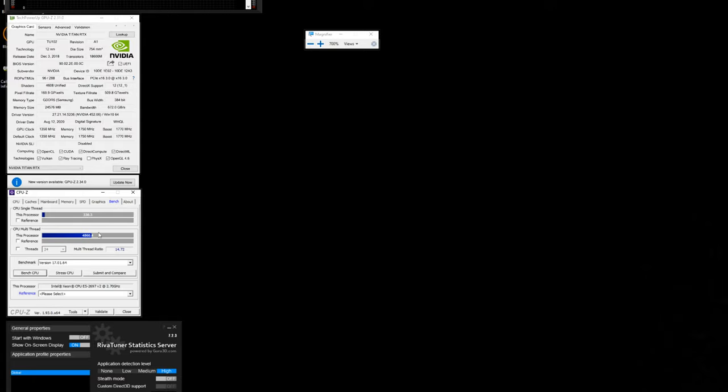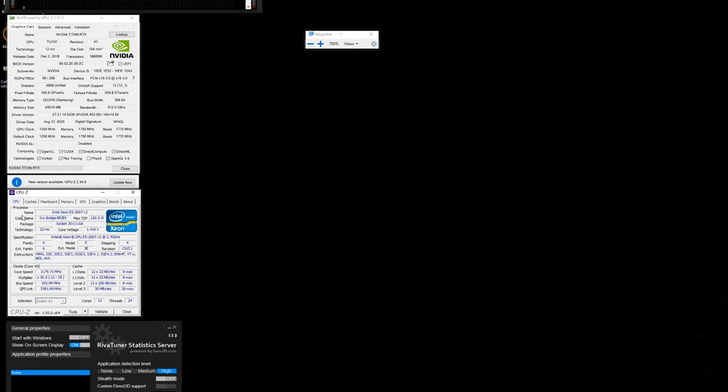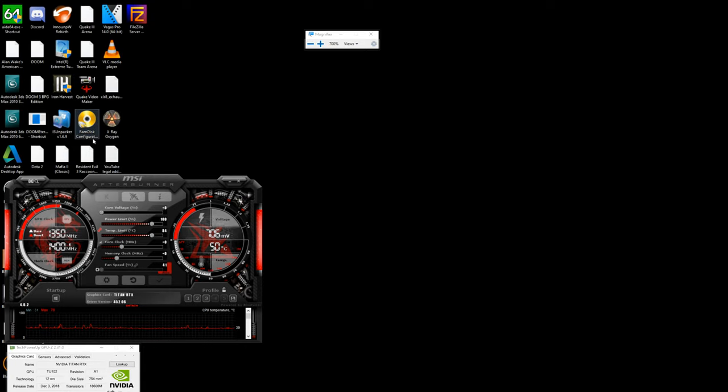With 24 threads it's only using about 14-15 physical threads — only 3 physical cores active. We have 12 additional threads but only 3 are being used. Cores are great when you need them at 100% like in 3D rendering or video encoding, but for gaming it's about frequency. More information will be at iplay4k.com, uhdking.com, or iplay16k.com. Now let's go ahead and run Steam.